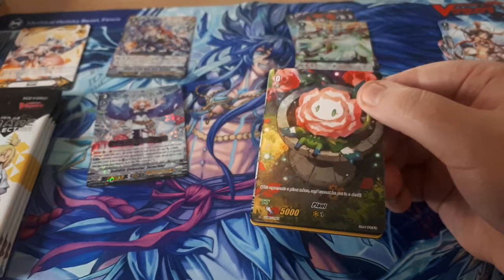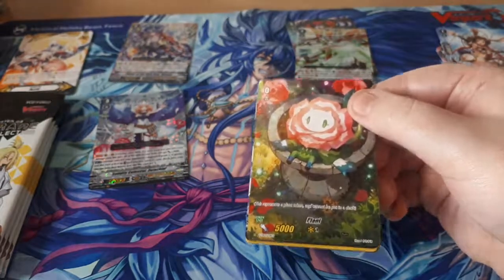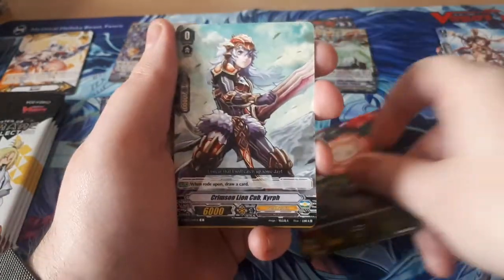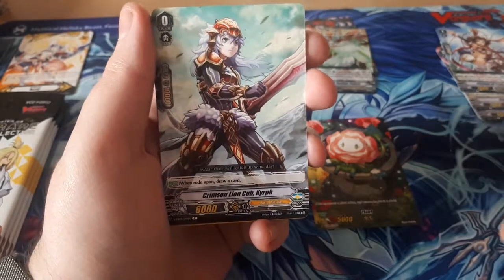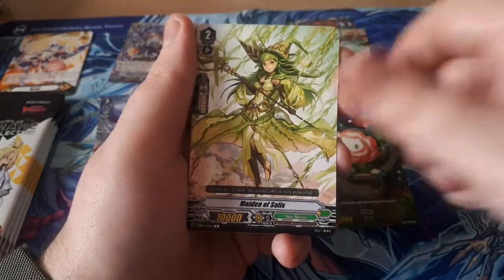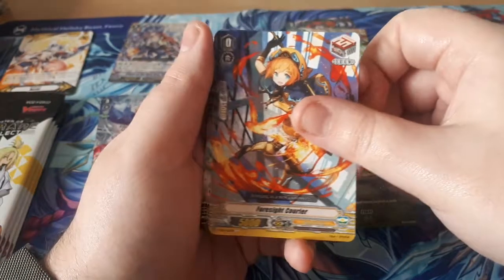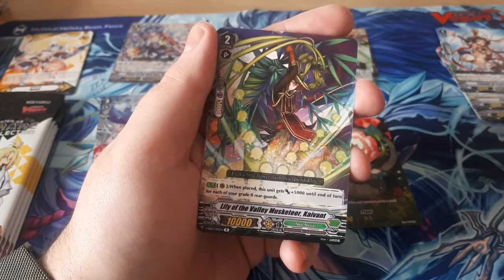Oh — a Plum Token! We got a Plum Token. I'll set the Plum Token here because it's an entirely different card that doesn't technically exist in decks. Then we have Crimson Line Club Cured, Me and the Siax, Linus of Victory, Foresight Courier, then Lily Folly of the Musketeer's Carvette.